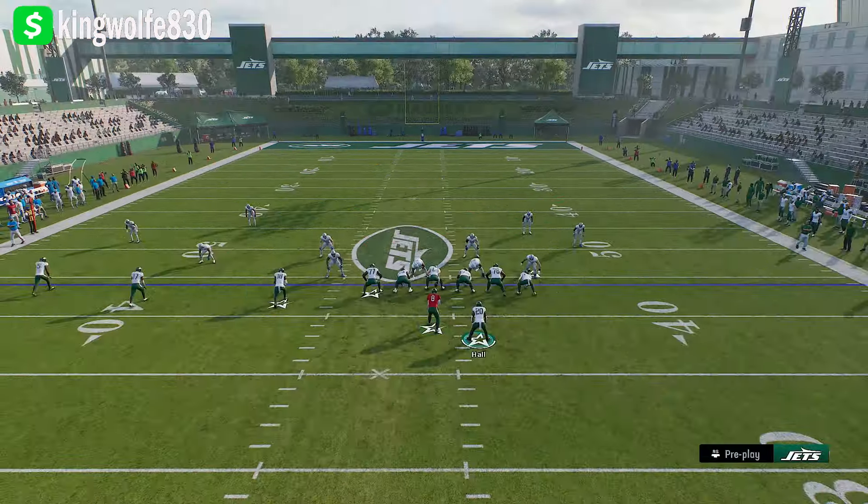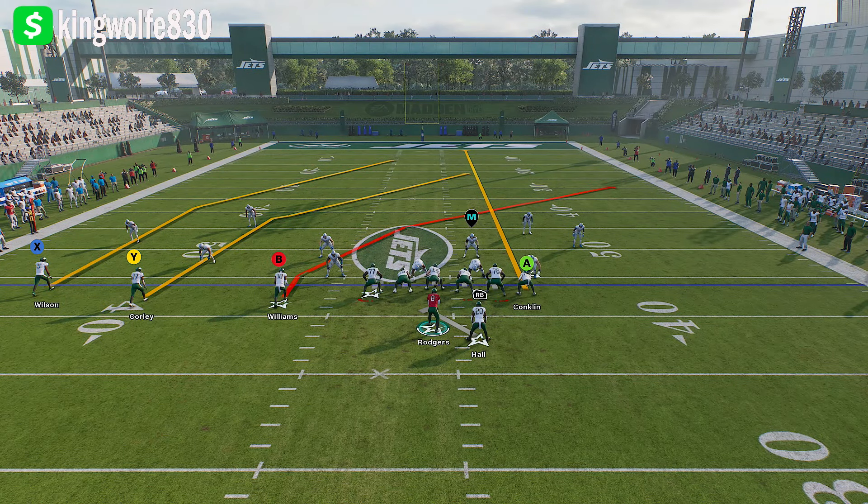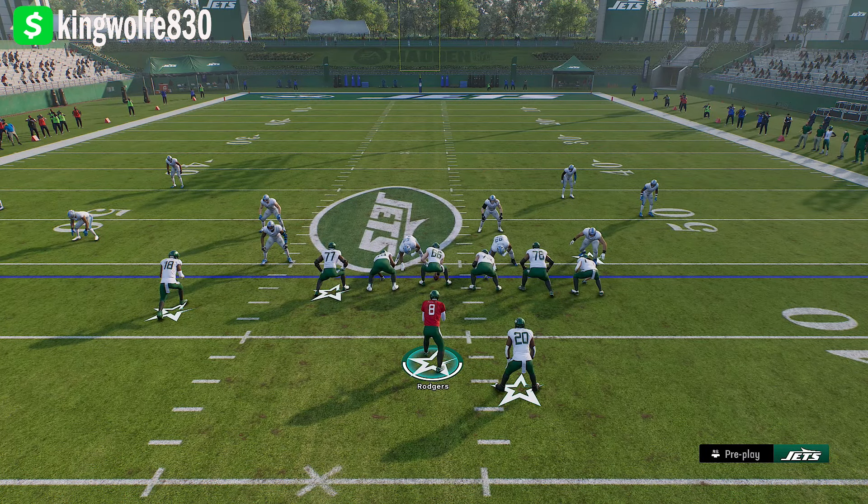Flat routes are going to be amazing against that defense. So this is PA Crossers — how to use it at a higher level. Remember that Cover 4 Quarters is known to slow you down, which is why you want to mix it in and blend it all. I tend to run blitzes most of the time. Drop a like, check out the schemes in the members area, and stay tuned because I'm about to drop a pro scheme for you guys. Love you guys — peace.